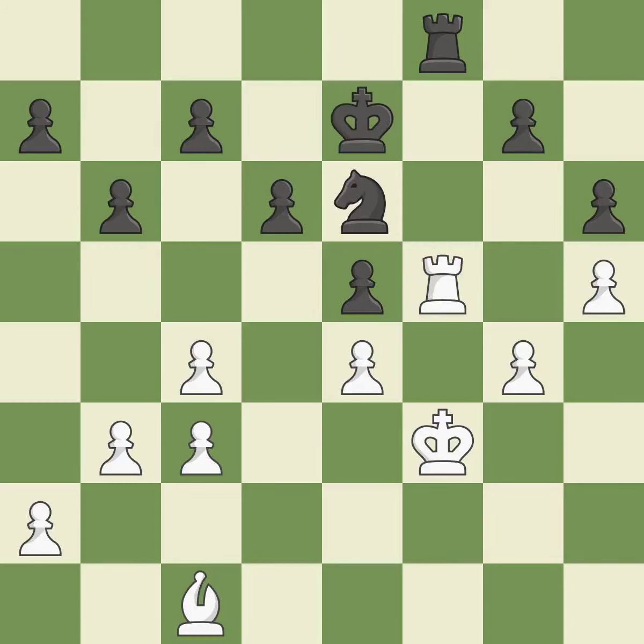In the endgame, an active king is essential, and removing it from the rear rank is the first step. As a result, the bishop may now control more squares because it is in a better position. That's a sensible reply.